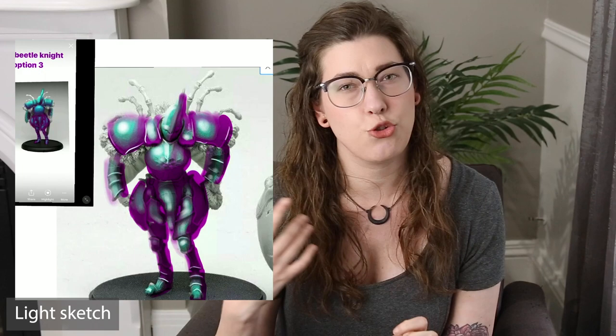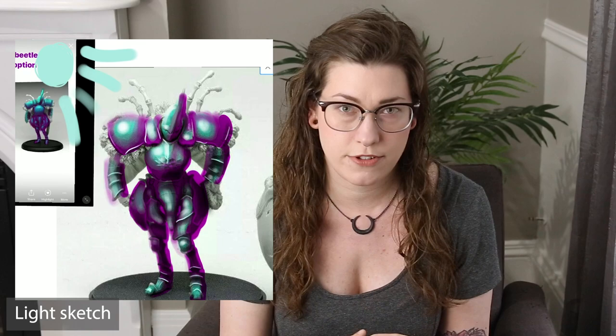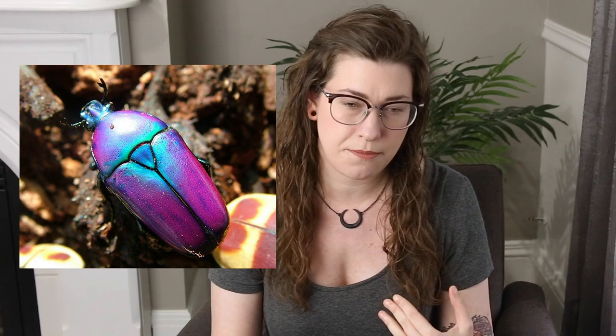I decided that the light for this miniature was going to be coming from the upper left, and my highlights were going to be blue transitioning into a pinkish purple. Also take note that the white highlight on this beetle shell is very intense — there isn't nearly as much of a gradation as there normally would be. It's more of a color shift and then a sudden intense white.